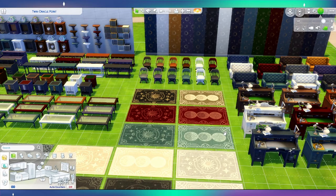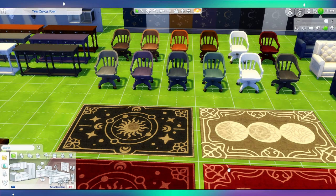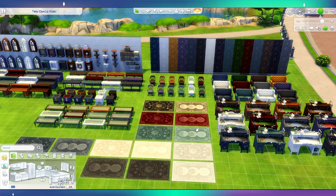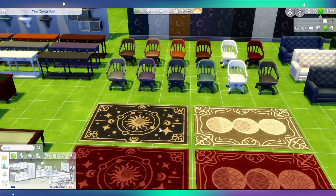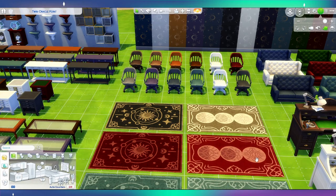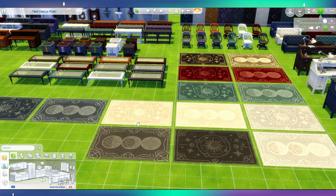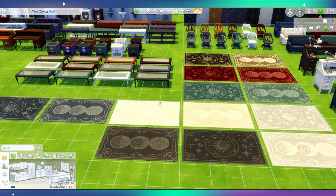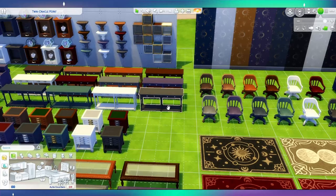Moving on to the carpets. There are kind of matching pairs — one with a sun design and one with moons, specifically the phases of the moon. I particularly like the black one and the red one. They're all really nice, but quite bold. For carpets I tend to use more subtle colors, but you also have creams, whites, blacks, and blues. Everything in the pack matches with each other, which makes building a gemology room or a gemologist's home a lot easier.